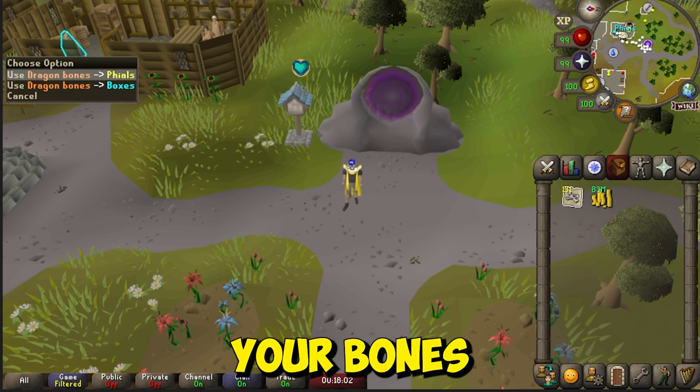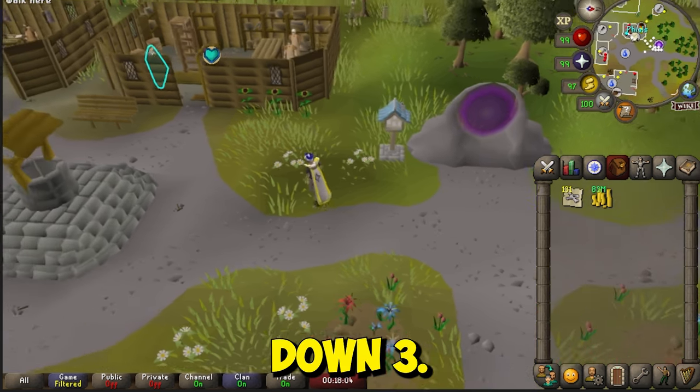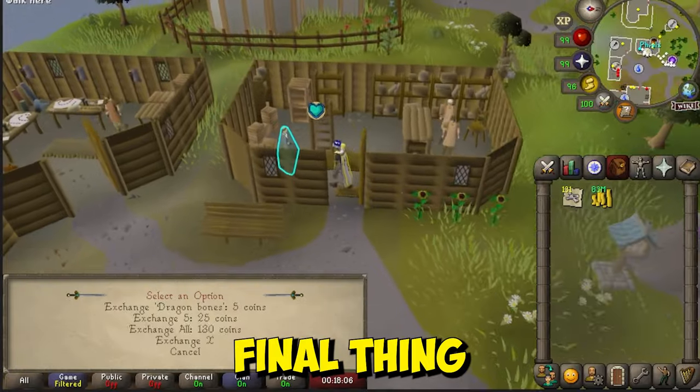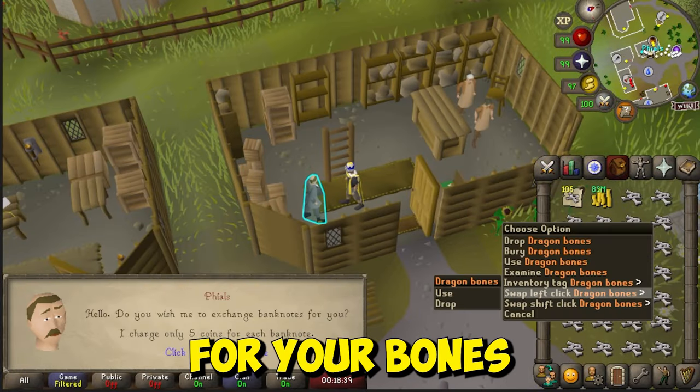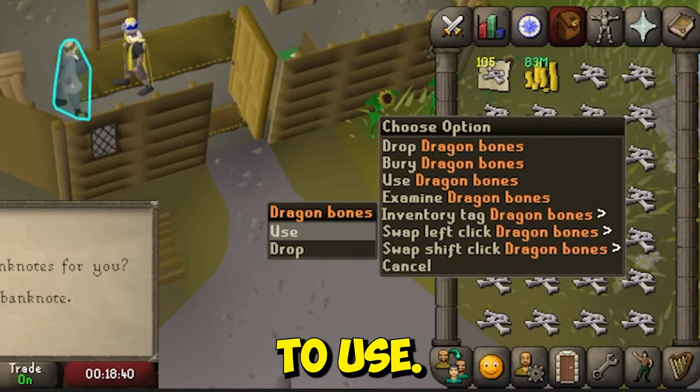Once that's set up, note your bones by using them on the tiles and hold down 3. There is one final thing we'll need to change: hold down Shift and swap the left-click for your bones from Berry to Use.